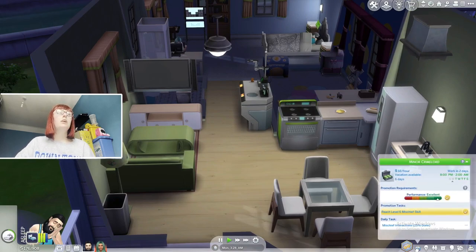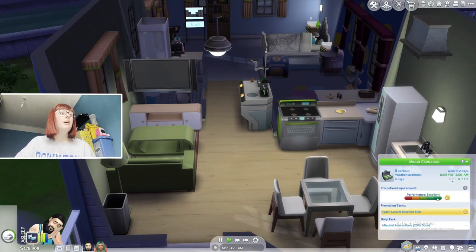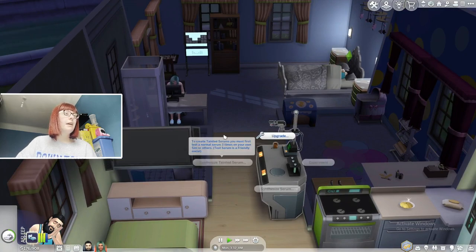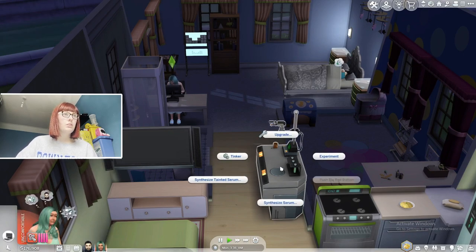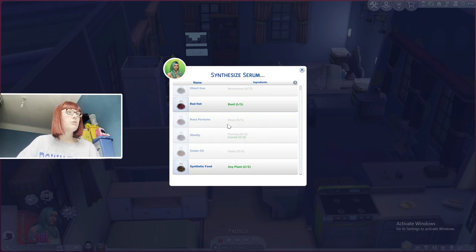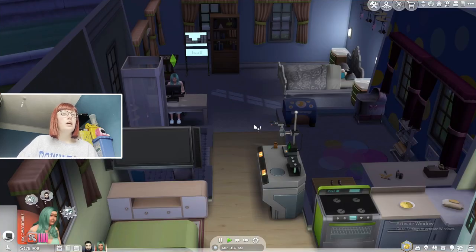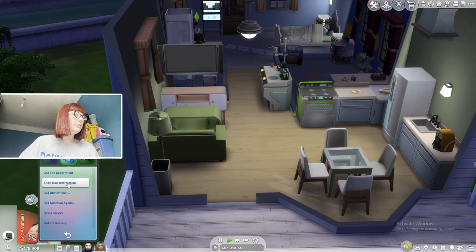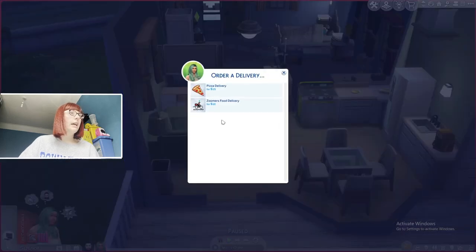It'll be hard to get her to level up her career but we're going to try anyway. She's close to getting a promotion and I think we're close to finishing the elements collection. When I click on this, for that recipe she needs a mushroom, rose, parsley, and a daisy.